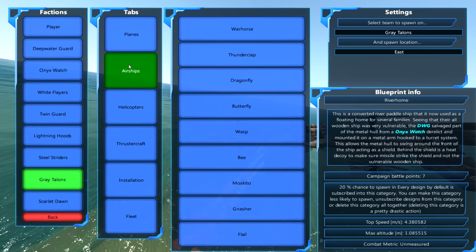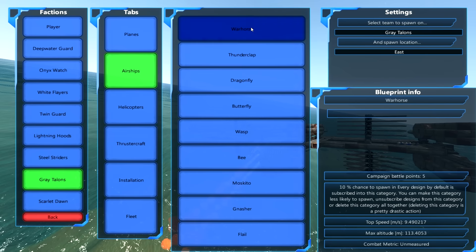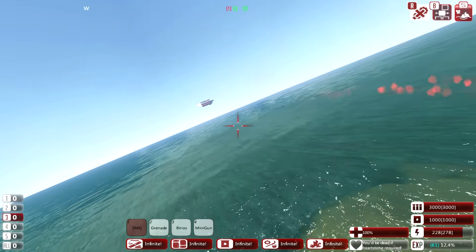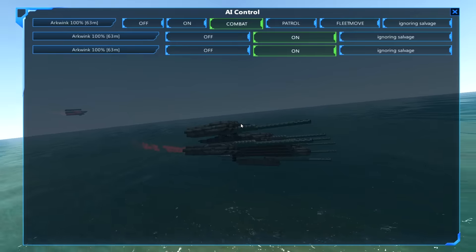Let's get an airship in here - maybe a warship. That sounds fun. I think I know what that is. Let's see what happens. Where's this warship at? There it is. Alright, let's see if we come in for an attack run and what happens here.